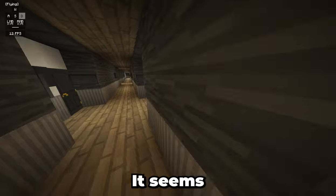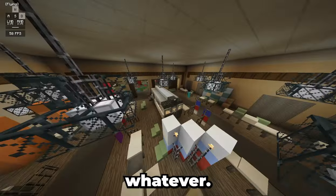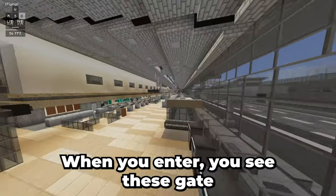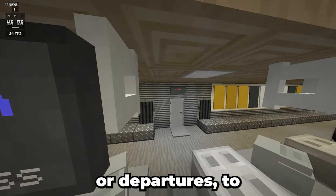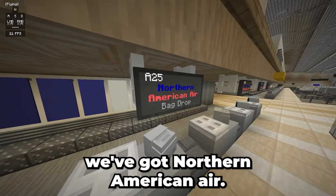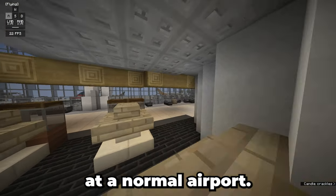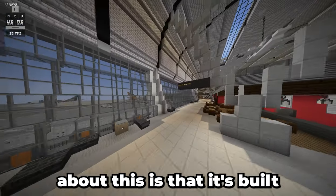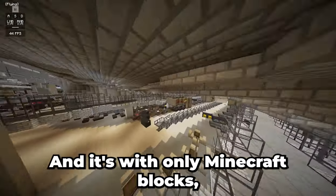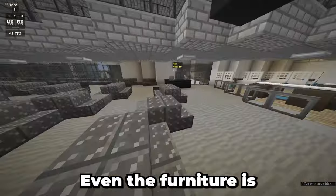Let's actually go into spectator mode, because it's a little bit easier to move around. This is what seems to be a hotel, and it seems that every single room of the hotel is fully detailed. This is the lobby. Let's see the actual airport now. When you enter, you see these gate or departure signs to different airline companies — there's Air Chinese to Beijing and Northern American Air. No copyright infringement right there. Go through customs, just what you would expect at a normal airport. What's really impressive is that it's built to the same scale and detail as you would expect in real life, and it's with only Minecraft blocks. It does have a texture pack, but it only uses vanilla Minecraft blocks, so you don't need to install a mod. Even the furniture is fully detailed.